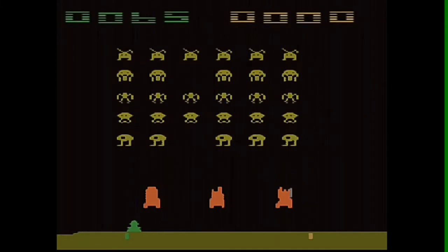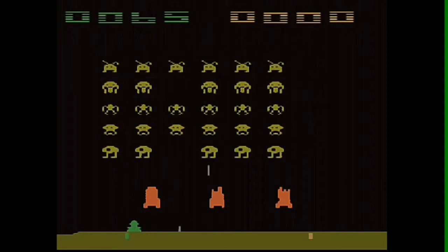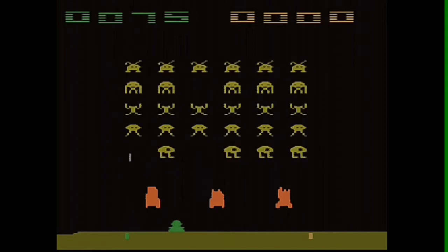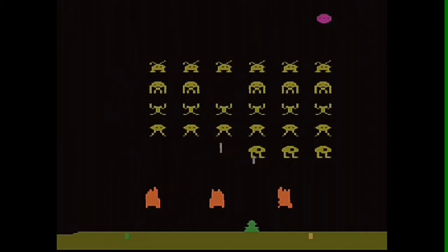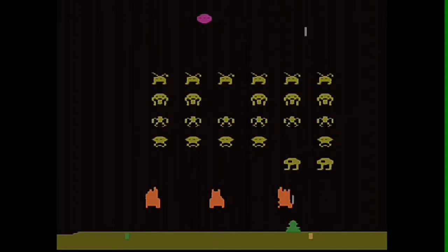Discussing the differences between the arcade version and the Atari version, we see that the basics of the original arcade game remained intact. Invaders would march from one side of the screen to the other, dropping down a notch at each edge, and they would fire at the player. Bunkers are available for the player's laser cannon to hide under, and there are also setups with its many game variations.